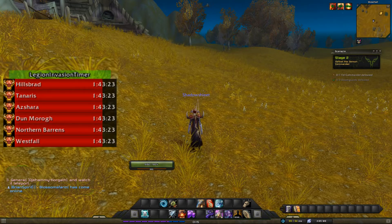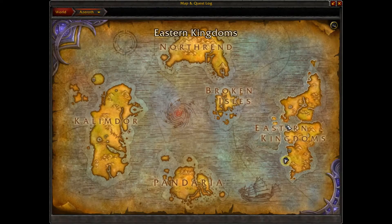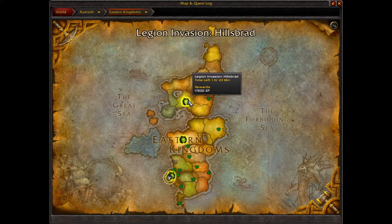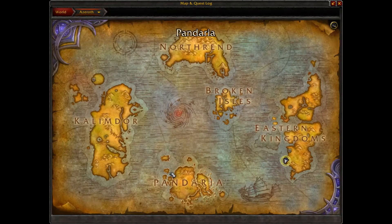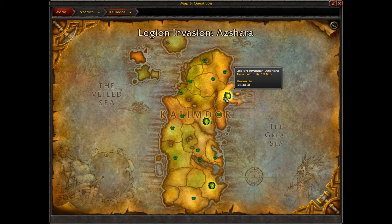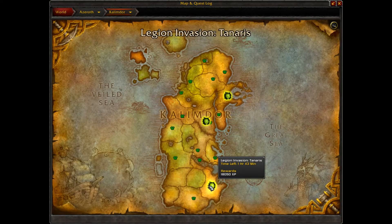If you do not know the locations, just open up your map and it'll showcase all the locations. There's like three on the right side of those invasions and there's three on the left side. There's Hillsbrad, there's Dun Morogh, and there is Westfall, and on Kalimdor there is Azshara, there is Northern Barrens, and there's Tanaris.